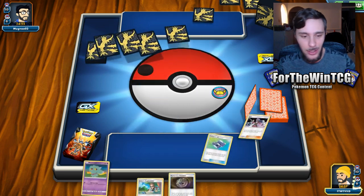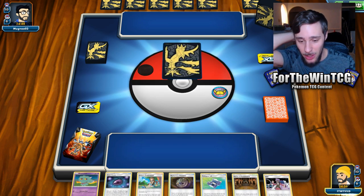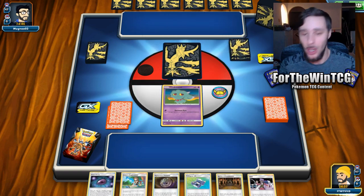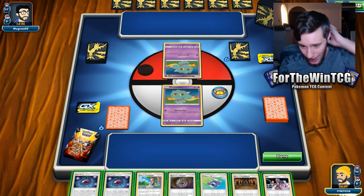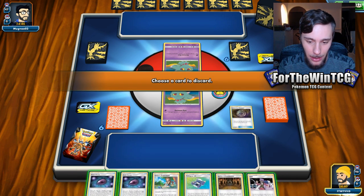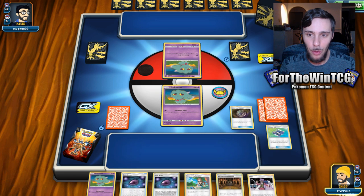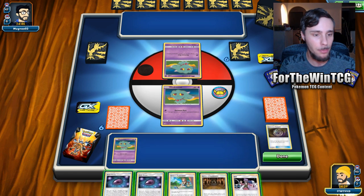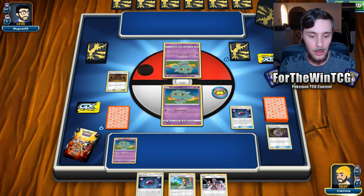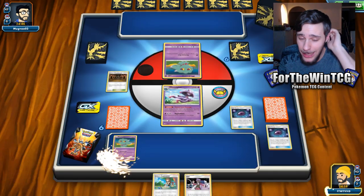Hopefully this is again a GX deck and we can just absolutely wreck it. Another good starting hand - if we could pull off the Mismagius and get a Surge, that would be mad. With this hand I believe we can get a turn two attack. This is interesting - we can double Mismagius here and give them a pretty terrible starting hand. I like that. So we're going to have to get rid of the Pokegear, which means we don't get the Surge play yet. I wonder what Ruppie is - obviously it's an Ultra Beast deck using the whole Beast energy and stuff.